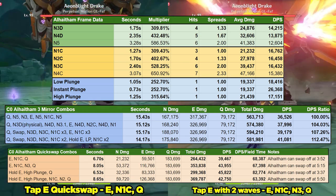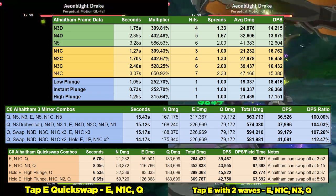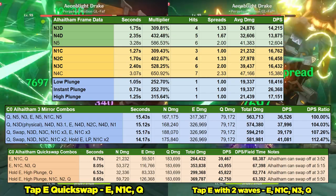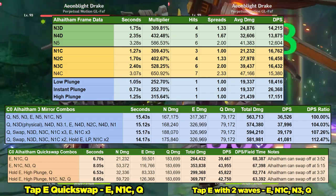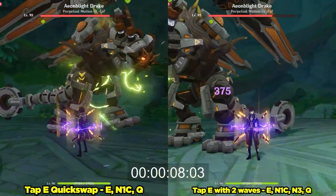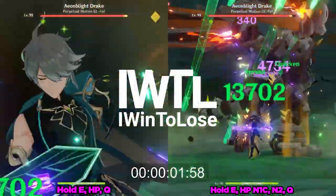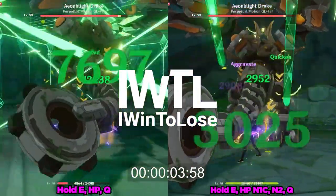As we can see, optimizing Al-Haytham's combos don't really lead to huge gains like some other characters, but at the very least we can reflect upon what we've learned to squeeze a bit more damage out of our favorite Scholar. Let me know what combos you guys are utilizing and any combos you might recommend down in the comments below. As always, I appreciate every single one of you. This is IWentToLose, signing out.